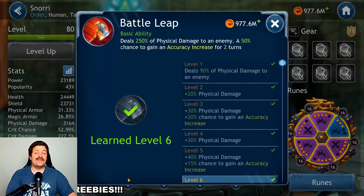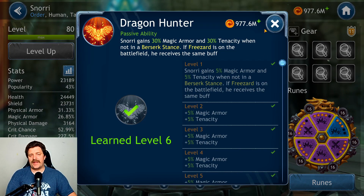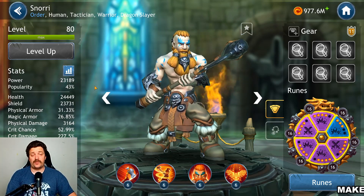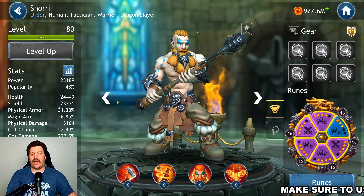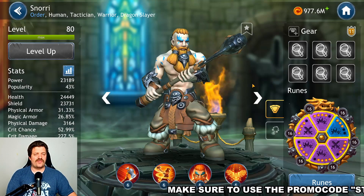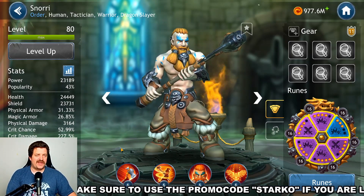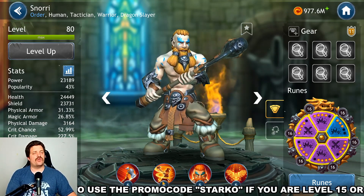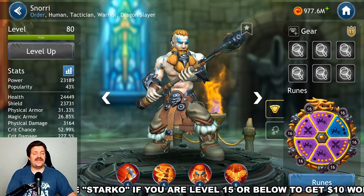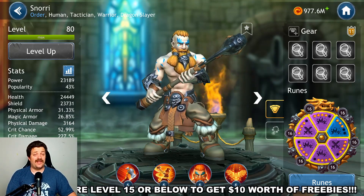The priority list for Snorri's abilities: skill 3 is priority 1, skill 2 is priority 2, skill 1 is priority 3, and the passive ability can stay at level 1. Gameplay is simple: first turn use skill 3 (Berserk Stance), then use skill 2 (Deadly Whirlwind) on cooldown, and use skill 1 as a filler. The only exception is if the enemy team has debuff immunity — skip skill 2 until that immunity is removed.